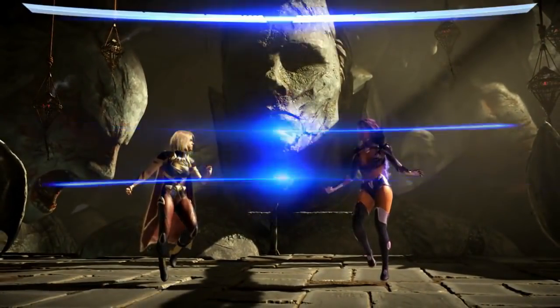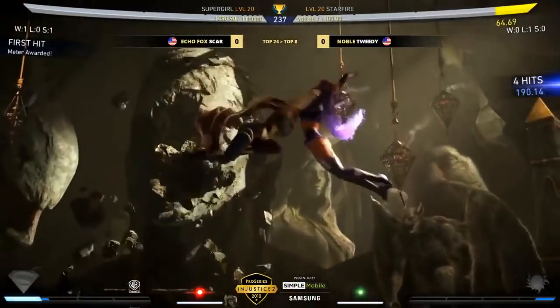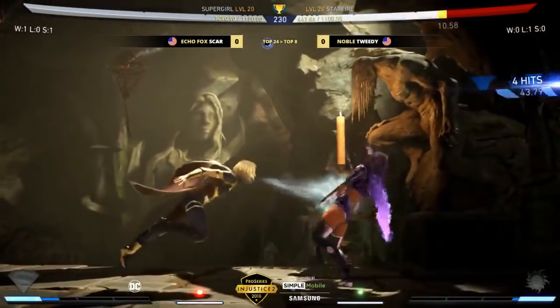I can imagine her moving around Starfire's options. She has her own zoning and counter-zoning options. On that jump down three, extending a little bit too much. And a nice toss there by Scar.